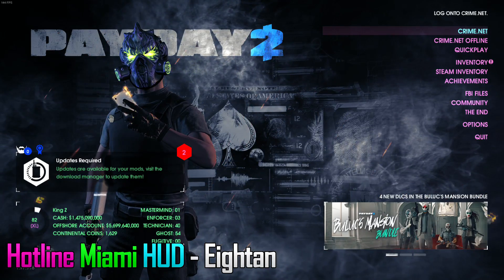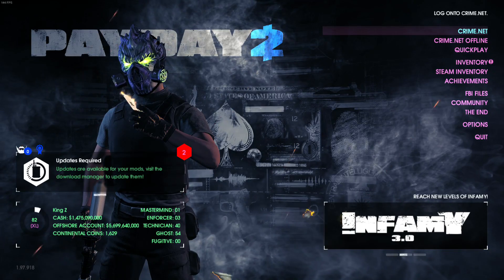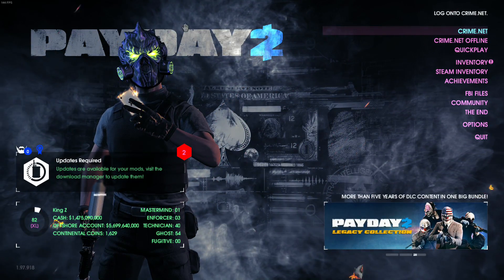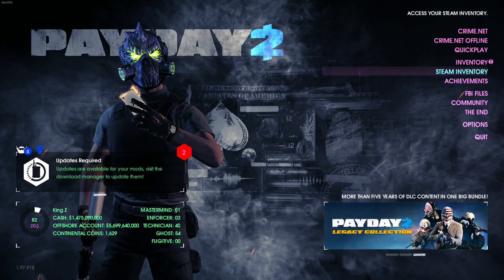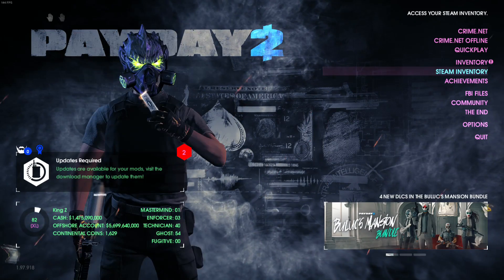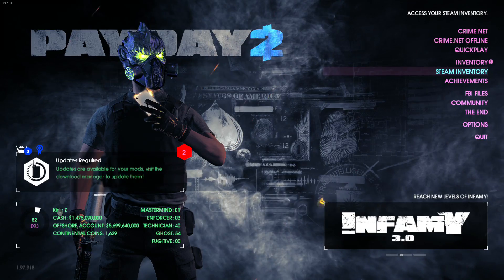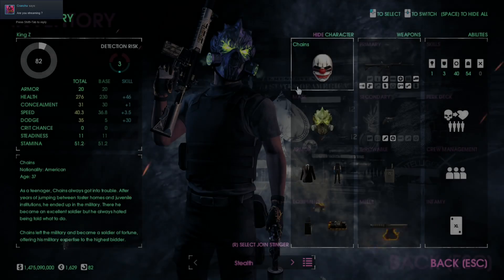Up next we have Hotline Miami HUD. A lot of you aren't going to like this one, but for you Jacket players I think it'll work very nicely. The background should be different and the cursor should be different — I don't know what's up with that, maybe I didn't install everything right. The background should be Hotline Miami themed and the cursor should have Jacket's theme, but as you can see in the menu everything's green and purple — the Hotline Miami theme.